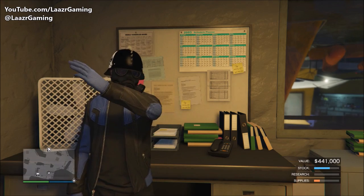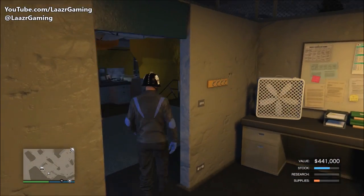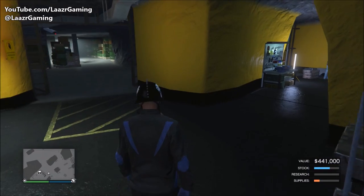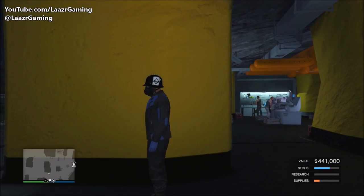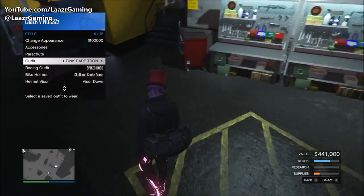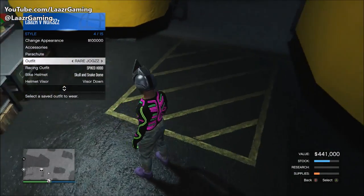Welcome back to another GTA 5 video. About a week ago I showed you guys an awesome clothing glitch that allowed you to put together this outfit - it included a rare blue jacket you can't purchase in the game, black joggers, and military boots. Based on the feedback, a load of you really liked that video and I've got tons of comments asking me to post more clothing glitches, so instead of showing one modded outfit tutorial, I've put together two awesome modded outfit tutorials, plus I'll leave a link to the rare blue jacket outfit video in the description.